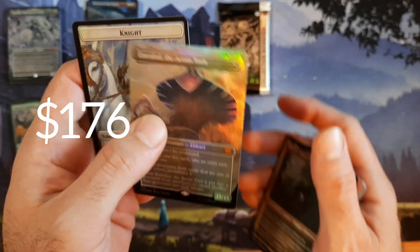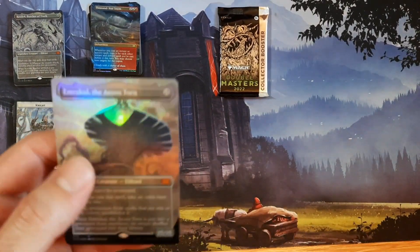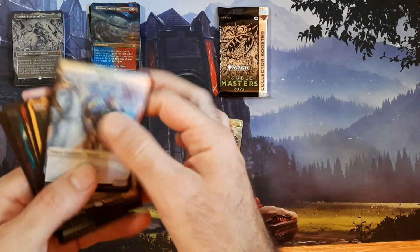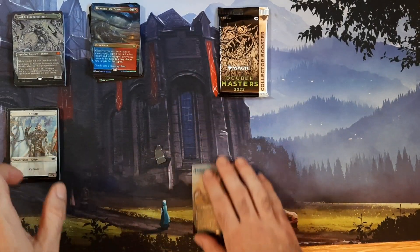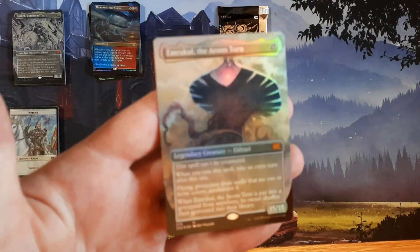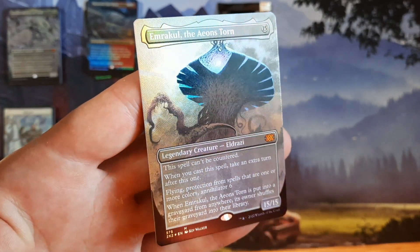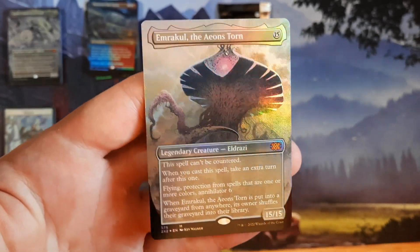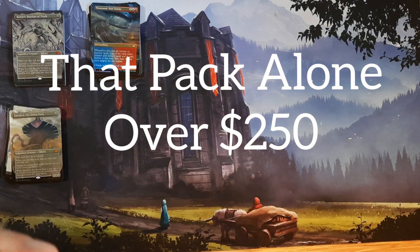They said it was really hard to pull the textured foils — maybe that's why the value went down, but this is a hell of a pack. Let me be very careful here — I wanted to make sure this isn't the pack where we got the other version, but yes: Emrakul, textured foil! We just saw him in the borderless version but wow, that is freaking beautiful. Getting him into a card sleeve right away. Six boxes, three textured foils.